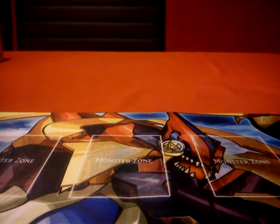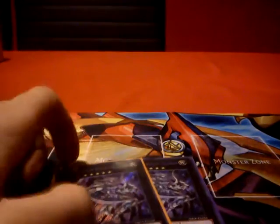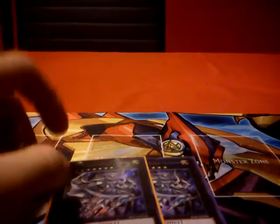So that's it for the main deck — 40 cards. Now we move on to the extra deck. We play 2 Felgrand — Felgrand is just one of the best XYZ monsters out there.